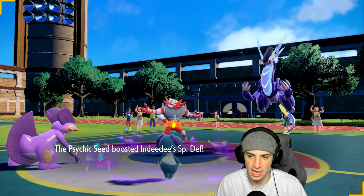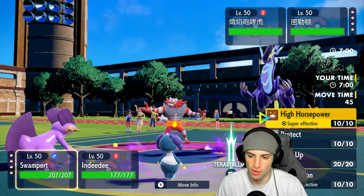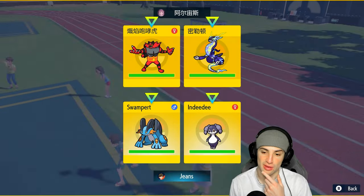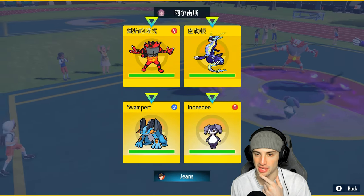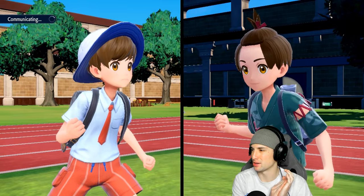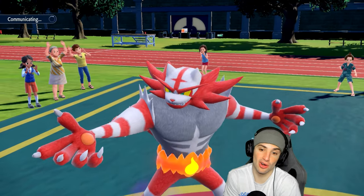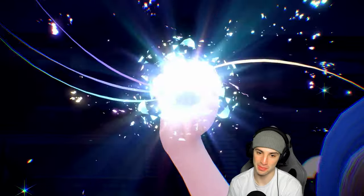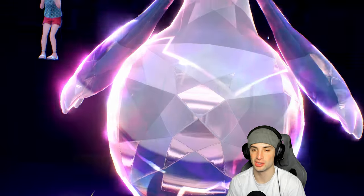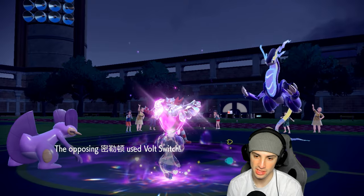We get a nice Special Defense boost. The Intimidate is annoying but Bulk Up is the right play — plus one Defense back to neutral on attack is still fine. They go for a Bolt Switch pivot, that's fine — we soak it well. If I had to guess, they're going for Knock Off into Indeedy. Going for Parting Shot into Swampert would be tough news. They're using Will-O-Wisp — burns on my Swampert! I really just want to Bulk Up here.